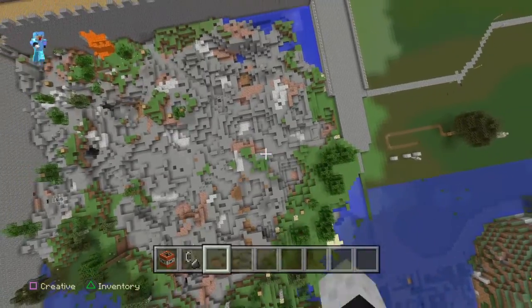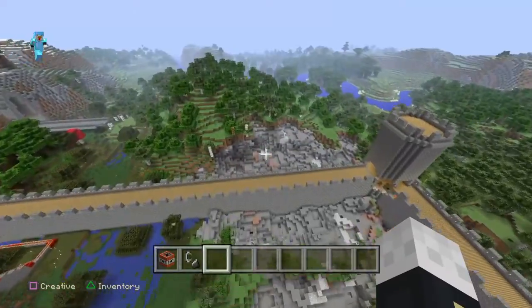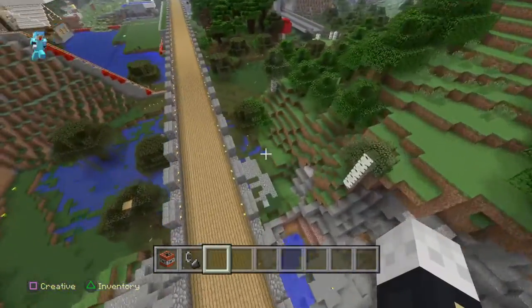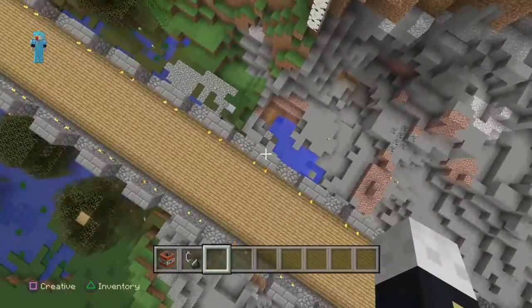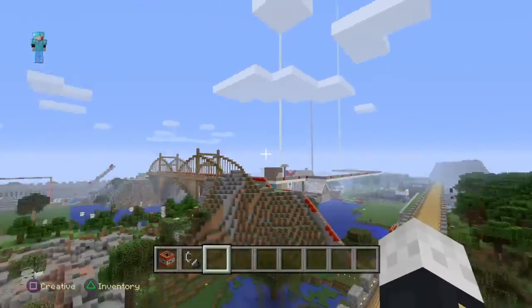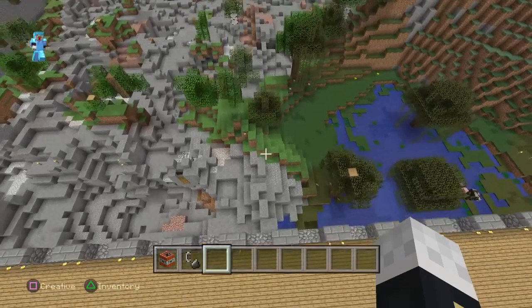The first thing I suggest is to put a ceiling of glowstone to be safe, just to make sure. Then build a fortified wall so no zombies get in, and put lava outside just in case they manage to get in — and there's a ladder too.